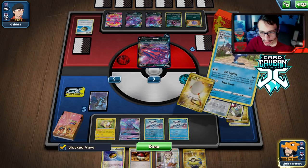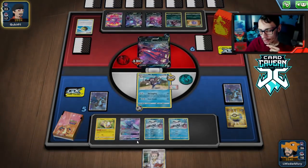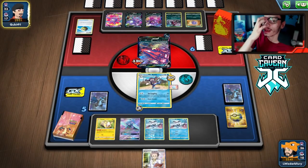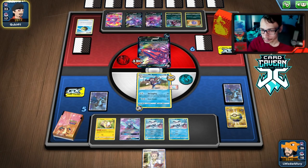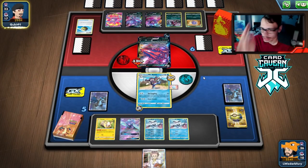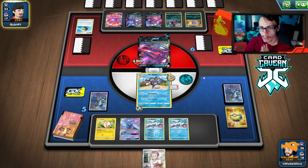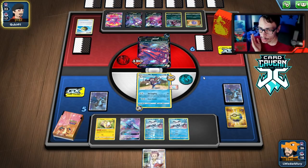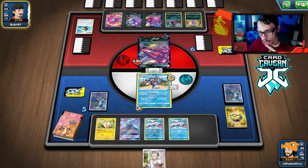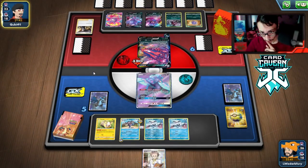We could have hit them harder with Yamper there — we were one ball off of KO-ing them. If we had Scoop Up Net with one more ball we would have had the KO. That's fine — we still have Scoop Up Nets, Oricorio, Lucky Egg, Research. The chances we don't get a big KO next turn are super unlikely. We want them to go VMAX so hopefully they do — they promote Oricorio but boss it for three-four damage probably won't happen.